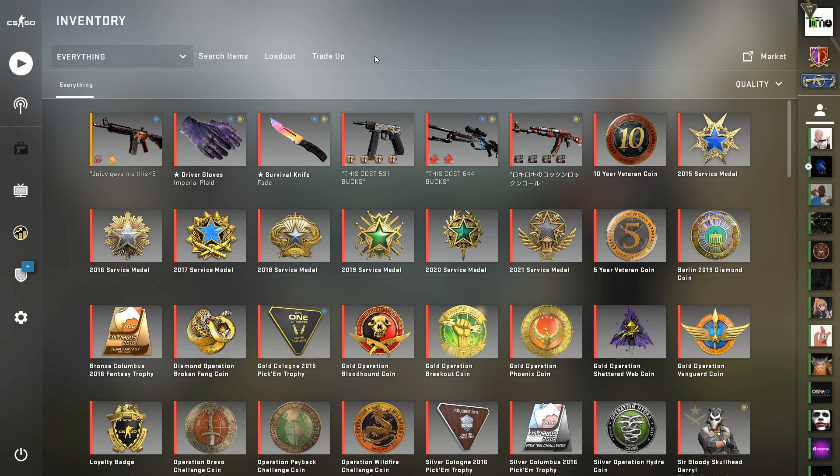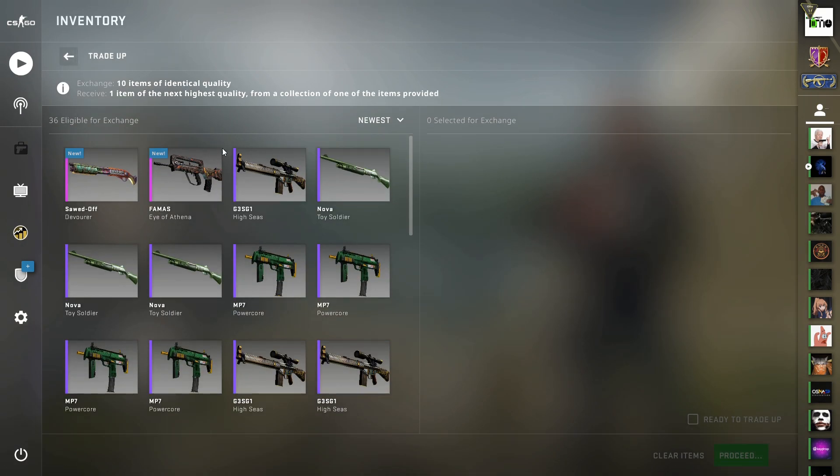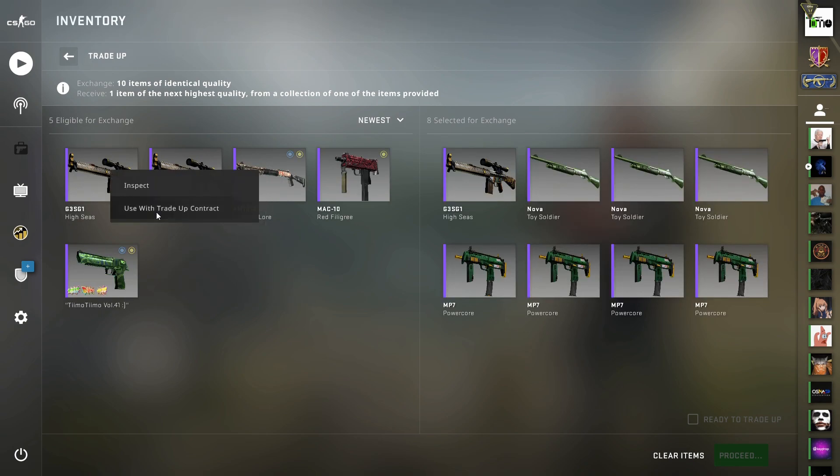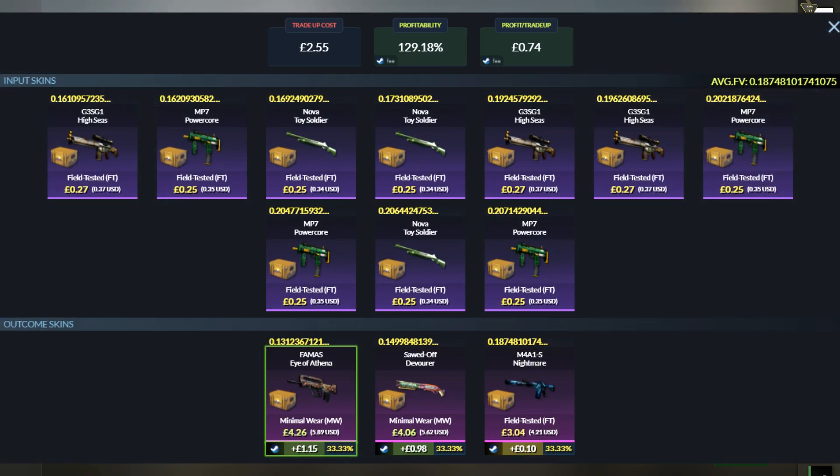Alright, let's do it again. This time we're cutting the float really fine — only just below 0.1875 average — and the Sawed-Off is going to come with a 0.14998 float, so only just into minimal wear. You can also do this trade up by adding in one or two skins from the Breakout collection if you can't find all the floats with Horizon, and the only loss from that would be the 5-7 Foul Play — with the Glock and the Deagle from Breakout still being profitable. So if you're struggling to find all 10 skins from Horizon, it's another option with almost no loss. For this version with all 10 from Horizon, we obviously want the FAMAS Eye of Athena for the best money.